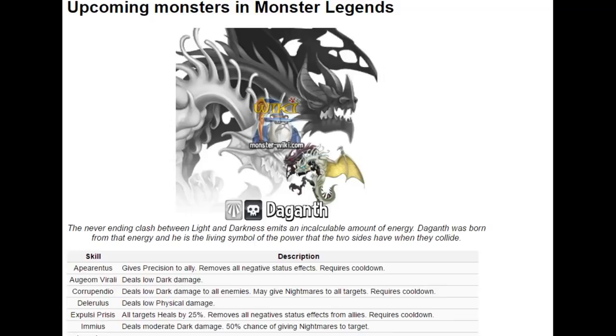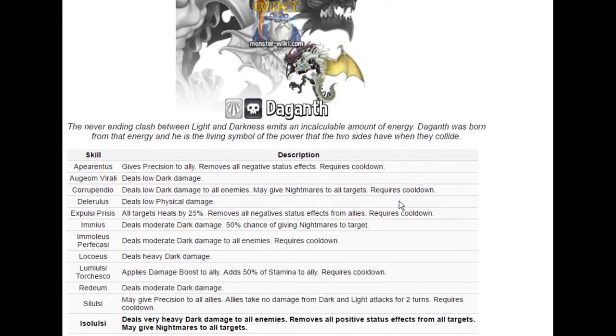First off is a new epic monster that's going to be released, most likely in the maze. His name is Daganth. And design alone, this monster looks really cool. It's a light and darkness dragon.